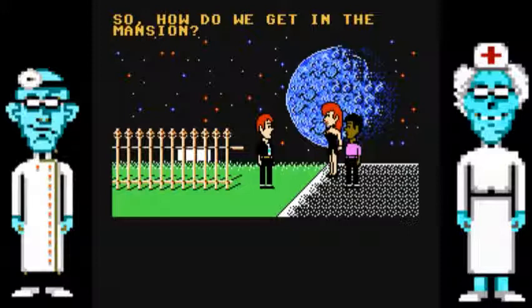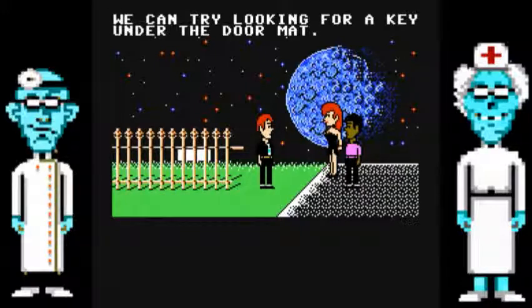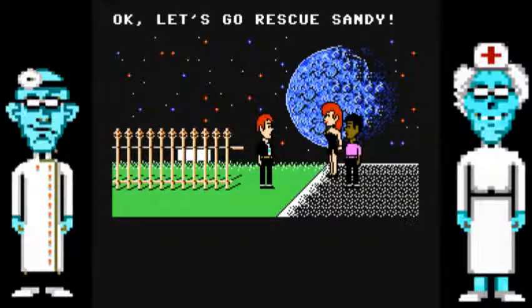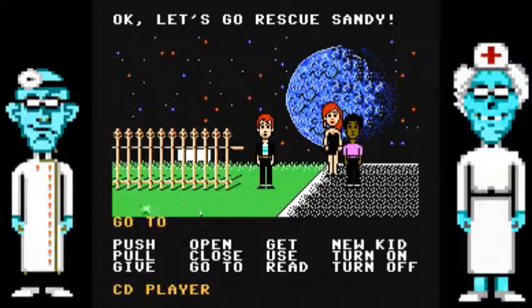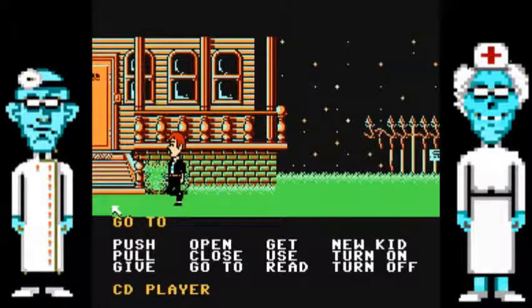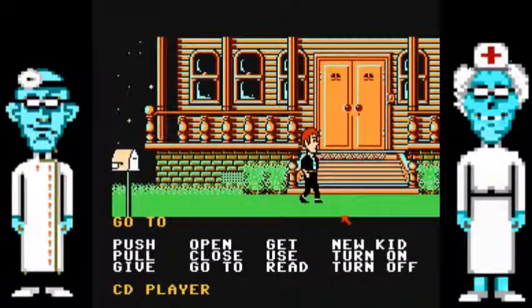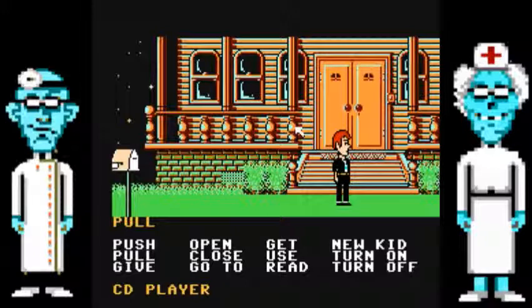Oh, how did we get to the mansion? We're trying to sneak to the doormat. Okay, let's rescue Sandy. Movement around this is — you click where you want to go. You can use the keywords at the bottom to say what you want it to do. We'll look under the doormat, pull the mat, and there's a key — so we can get the key.